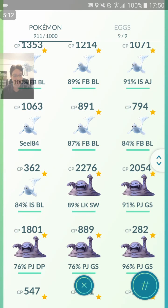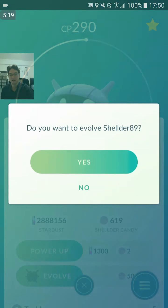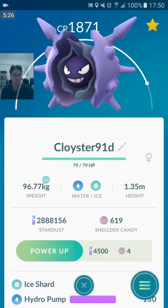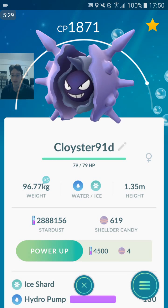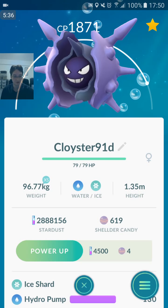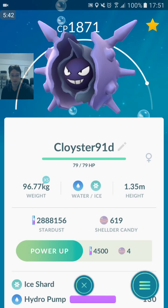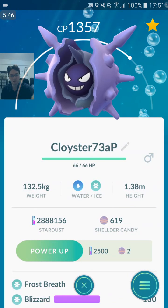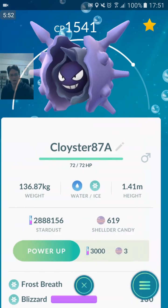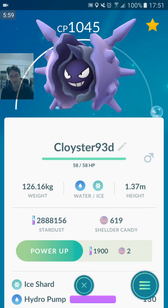Now the next Pokemon is Cloyster. Cloyster is slightly annoying because I had some good IVs saved up, including that 100% IV. Should I evolve this one? Let me just check my Cloysters right now. Frost Breath Avalanche is its new best attacking moveset. Ice Shard Avalanche also really up there, and also the best defensive moveset — that's what we want. In terms of what I've got: Ice Shard Hydro Pump used to be the best defensive moveset. Frost Breath Blizzard at 87% IV. Another Frost Breath Blizzard at 73% IV. Ice Shard Hydro Pump at 93% IV.